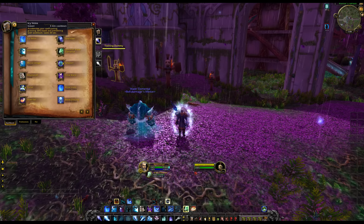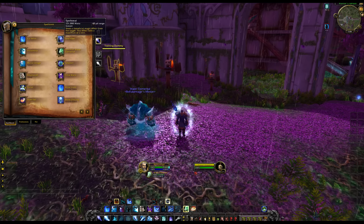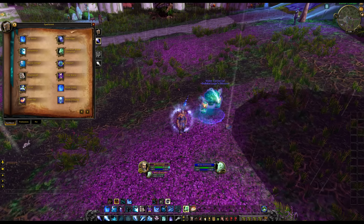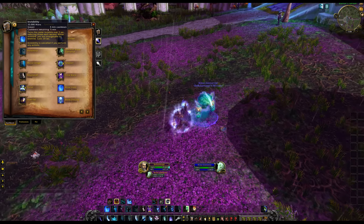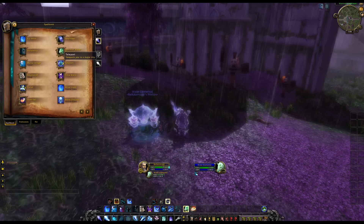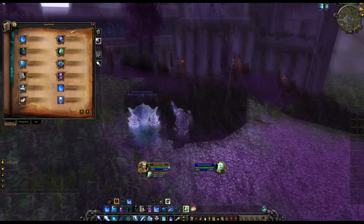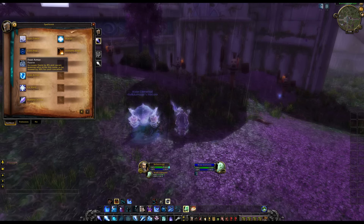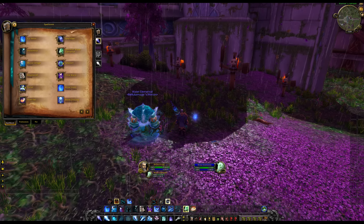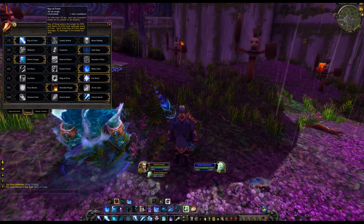Ice Lance we've already covered. Icy Veins is one of your main cooldowns — accelerates your spell casting giving 30% haste and preventing spell pushback for 20 seconds. Spell Steal nabs a beneficial magical effect from the target lasting up to 2 minutes. Summon Water Elemental brings your elemental up beside you. Invisibility makes you untargetable by enemies for 20 seconds. Time Warp is your Heroism/Bloodlust. Polymorph turns your target into a sheep. Frost Armor increases haste by 8% and causes enemies who strike you to be slowed by 30%.